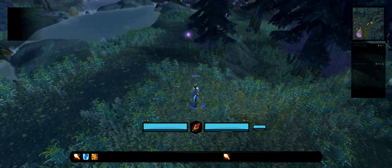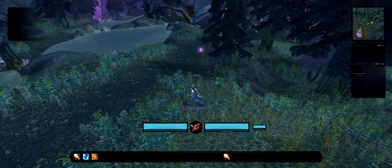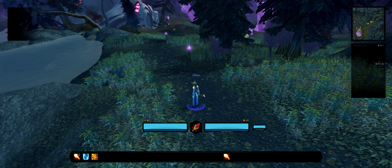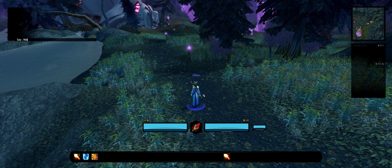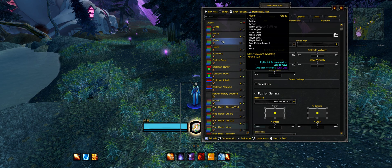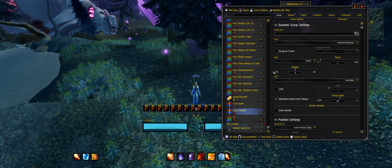One last thing: I have a debuff tracker which is located here above the class icon. If you want to add some debuffs to track — maybe if you're playing a DK or some other class I haven't covered — you can just edit them. I did show it in the last video but I'll show it again. The WeakAura is called 'tracker' and it's the debuff tracker.